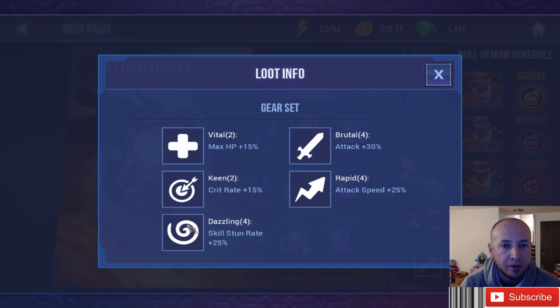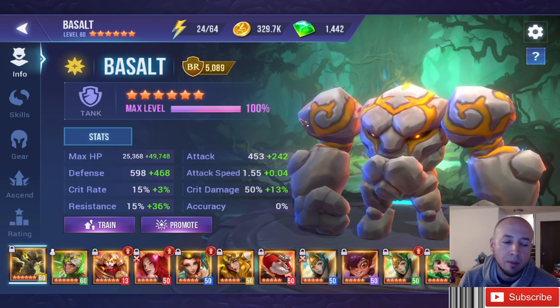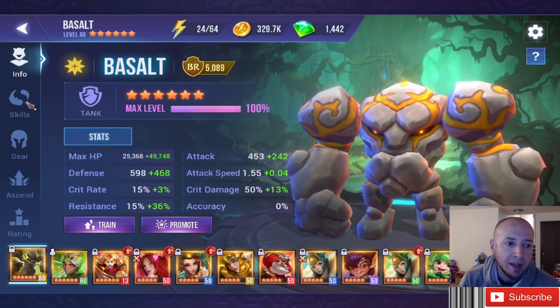Other champions you could use Dazzling on are strippers — anyone with AOE strips that remove buffs from the other team. You strip and then have a chance to stun. It's much more beneficial on characters like that. For example, Golem Basalt would be great on Dazzling sets.